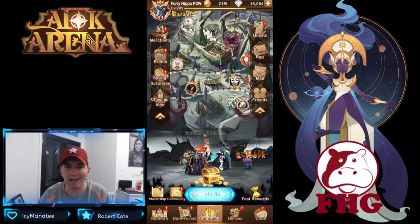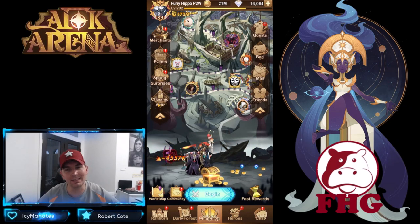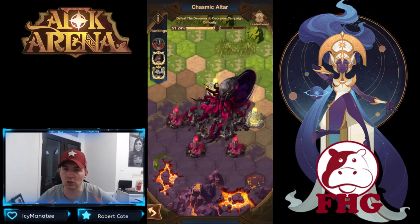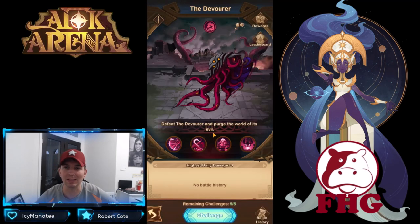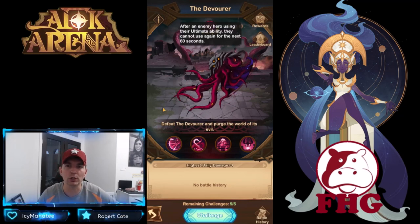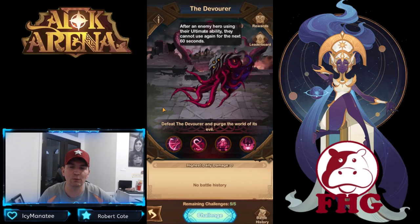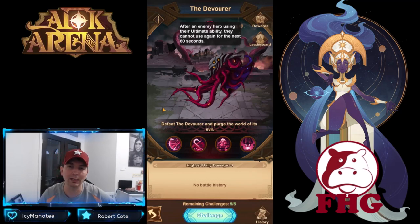Welcome back to AFK Arena. Today we're looking at the Chasmic Altar. As the days progress we've unlocked two of our pillars — two of the altars are unlocked. The debuff did change: after an enemy hero uses their ultimate they cannot use it again for the next 60 seconds. Battles are a minute and a half, so we're only going to have two ults total.